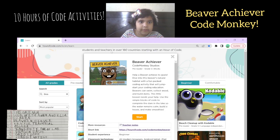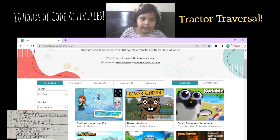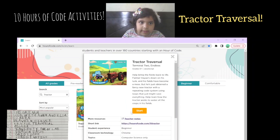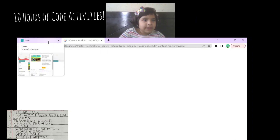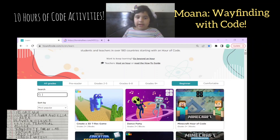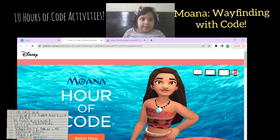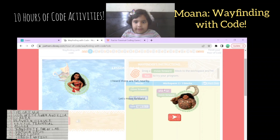Now let's try the next activity. Next activity is Dr. Travestol — it's in Terminal 2. Dr. Travestol also has some other activities. The next one in Dr. Travestol is Moana Wayfinding with Gold. This has loaded, let's try it.